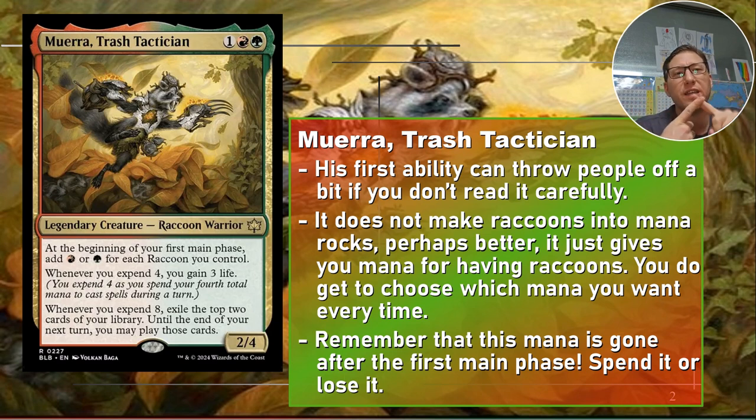You automatically get the mana just for the raccoons being on the battlefield — you don't have to tap them. They are not mana dorks. When I read this I thought it made them into mana dorks where you'd tap them and get mana. This is really nice especially if you have raccoons that are mana dorks, because they're going to make mana just by being there and then you can tap them and get mana again. Your raccoon mana dorks basically become double — they're making double the amount of mana.